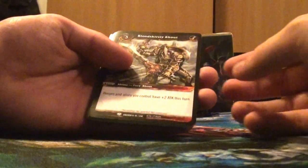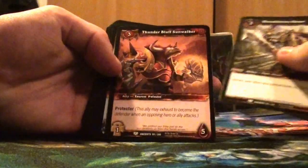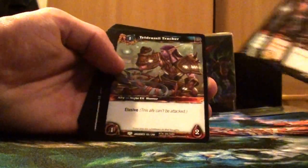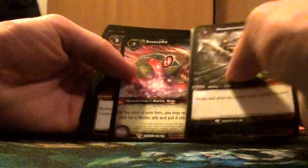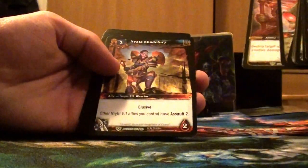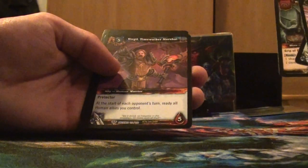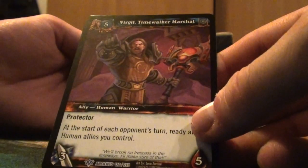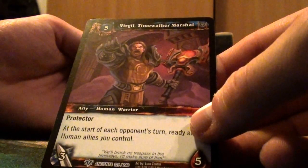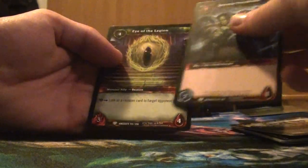Let's open the first pack and see what these new cards give us. There are 15 cards in a pack. Virgil Time Walker Marshal is the rare for the first pack. And the Eye of the Legion non-loot.